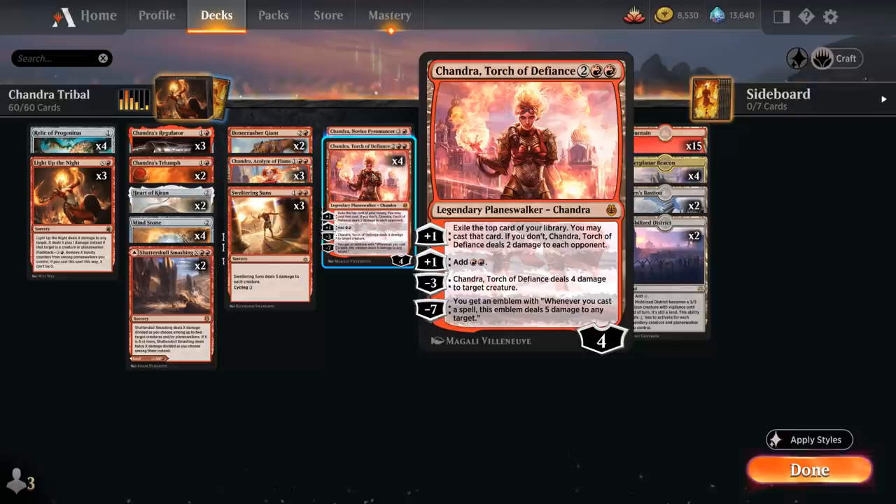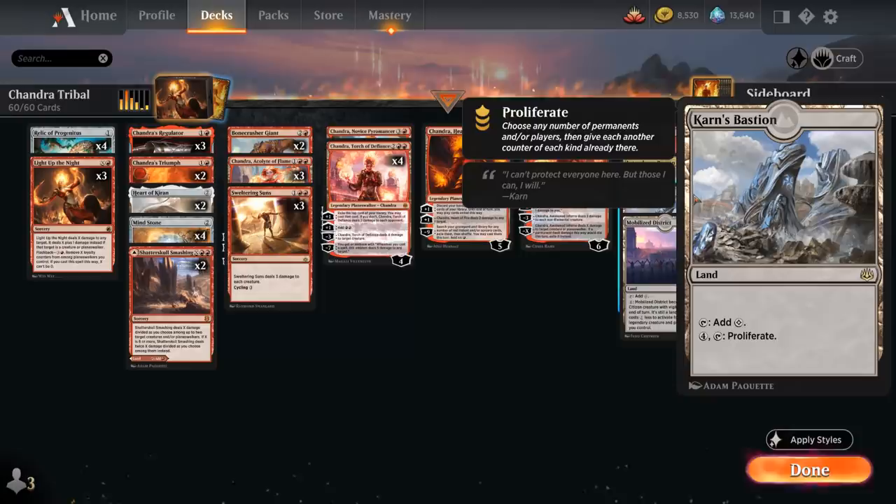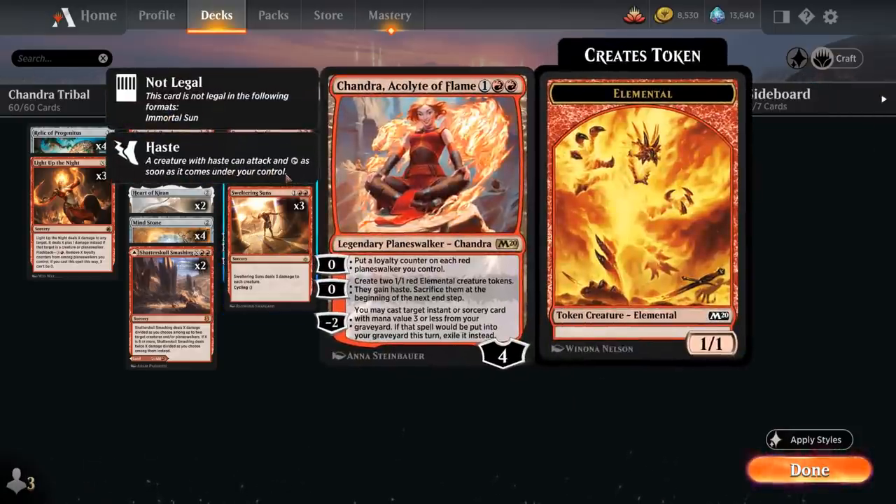We have a few ways to increase Chandra's loyalty beyond the plus-1. Karn's Bastion lets us proliferate, adding loyalty counters to all our Planeswalkers. We can also use Chandra, Acolyte of Flame — her first 0 ability puts a loyalty counter on each red Planeswalker we control, including Acolyte of Flame itself and any other Chandras in play.